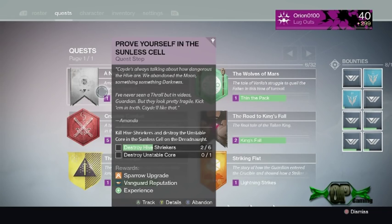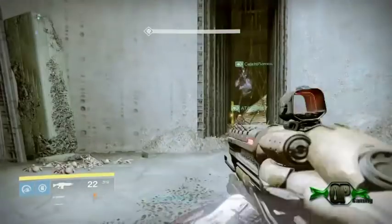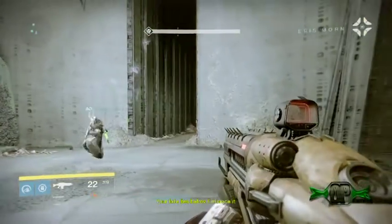What's up guys, it's OP Gaming here. Some of you may have the 'Prove Yourself' quest in the Sunless Cell — you need to kill six Shriekers and destroy the Unstable Core. If you were like me, you had trouble with this Unstable Core. We went into Hola'cool and murdered him, thinking the Unstable Core would come out of nowhere, but no — we had to do it all over again.